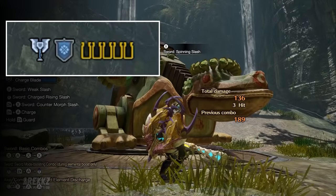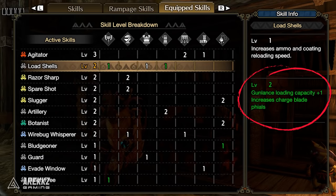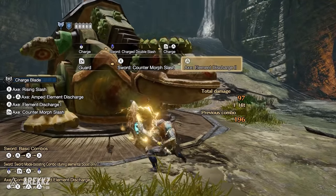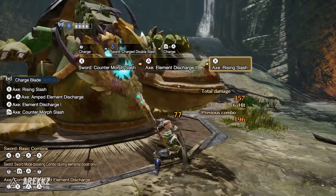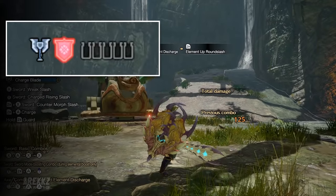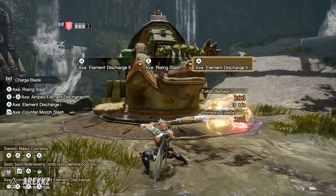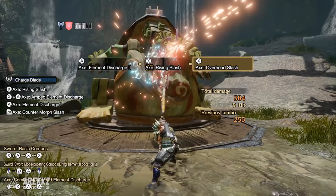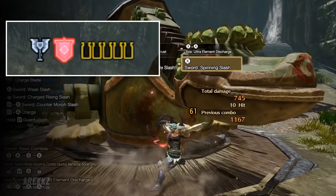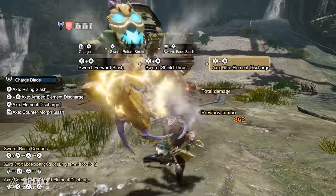It is worth noting that typically if you store them from yellow you will fill half your phials, and if storing them from red you will fill them all. Although in Rise if you have the Load Shells armor skill you can actually charge max from yellow. Once they're stored you can either transform into axe mode and your A attacks will then consume these phials to deal phial damage. Alternatively you can transfer them into your shield — doing this boosts not only your shield's defence, putting the shield essentially on par with that of the lance or the gun lance, but this state will also boost your damage of your axe attacks. So this is an absolute must for this weapon. You always want to keep your shield charged. However with your shield charged you now have two more options. Continuing to attack in sword mode will allow you to charge more phials and store them so that you can then have both a charged shield and full phials, allowing you to perform one of the charge blade's most powerful attacks — the Ultra Element Discharge.